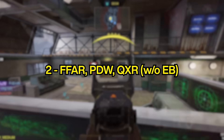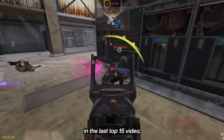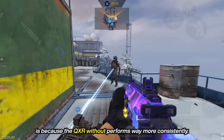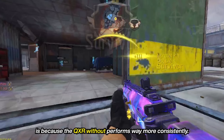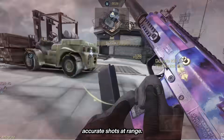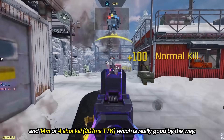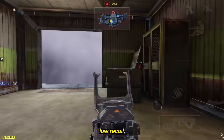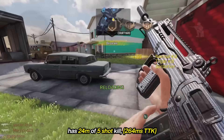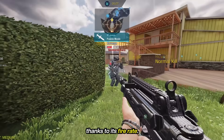At number 2, we have the most flexible guns in the game — the FFAR, PDW, and the QXR. The reason why the QXR with Enhanced Bolt is ranked lower is because the QXR without it performs way more consistently. The Enhanced Bolt perk decreases BSA and increases gun kick, making it harder to land accurate shots at range. The QXR without EB has 34 meters of 5-shot kill range and 14 meters of 4-shot kill, which is really good. The PDW has 26 meters of 4-shot kill, low recoil, and a very fast ADS movement speed. The FFAR, aka the SMG on steroids, has 24 meters of 5-shot kill, has little to no recoil in the first 7 shots, and can compete with most SMGs up close thanks to its fire rate.